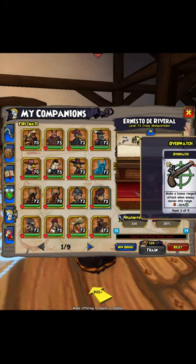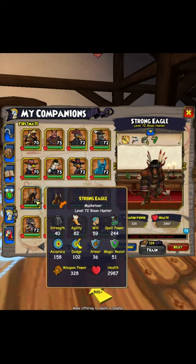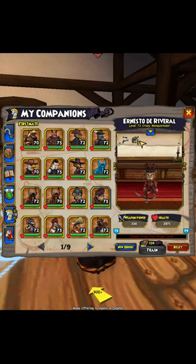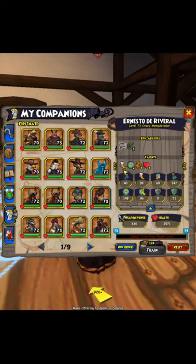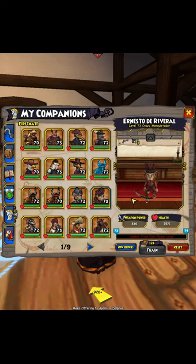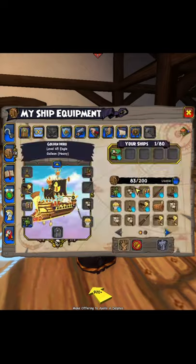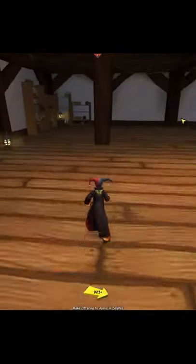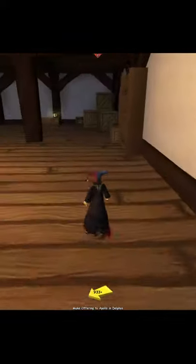This guy is one of the lower end Overwatch Rank 3 companions. I'll scroll through a couple that are much better and that I've already done videos on. He is best set with Overwatch Rank 3 and the Return Fire he comes with. He has 4.5 movement and 4 attack range. He's pretty much only good for doing the later half of Skull Island and maybe as a very late round pick in Companion Wars, but that is pretty much it.